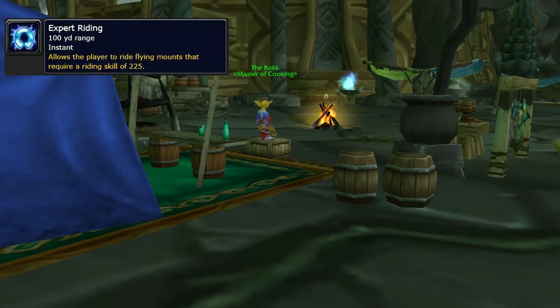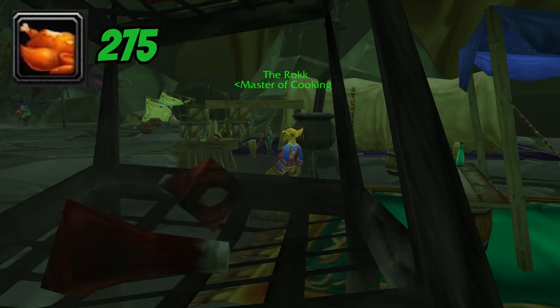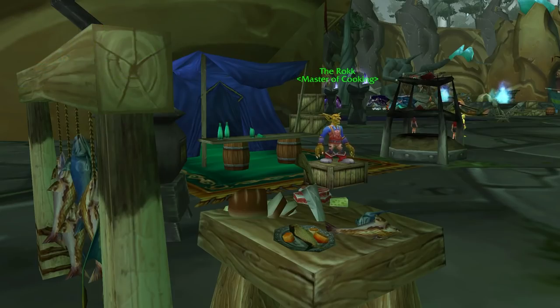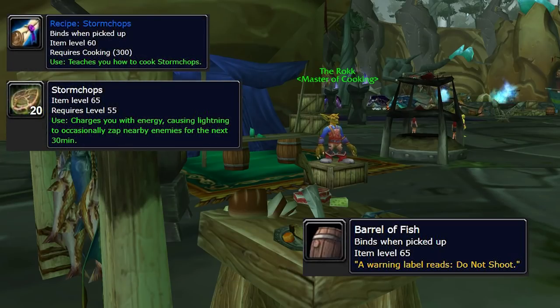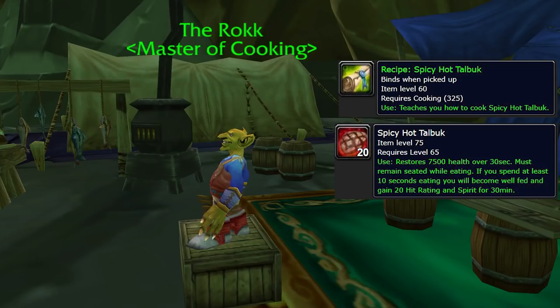All of these quests require a minimum cooking skill of 275. However, all of the foods needed require a minimum cooking skill of 325 to make, with the exception of Super Hot Stew, which requires 335. There are some decent recipes from these daily quests found in the quest reward — either a Crate of Meat or a Barrel of Fish. You can get recipes like Storm Chops, which occasionally zaps enemies around you (good for AoE paladins), or the recipe for Spicy Hot Talbuk, which gives 20 hit rating and spirit.